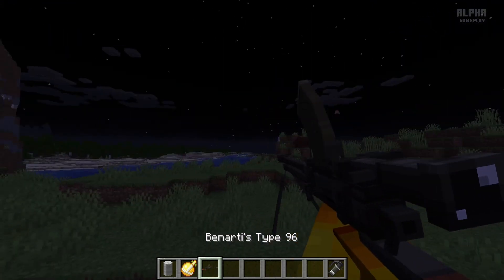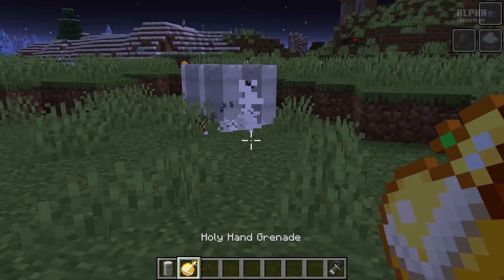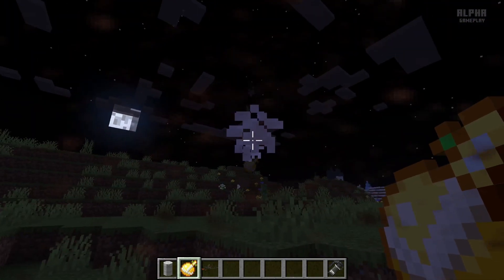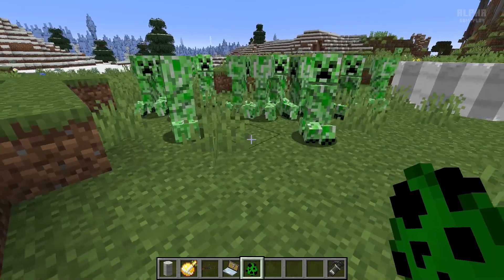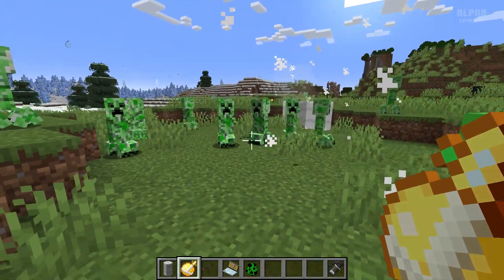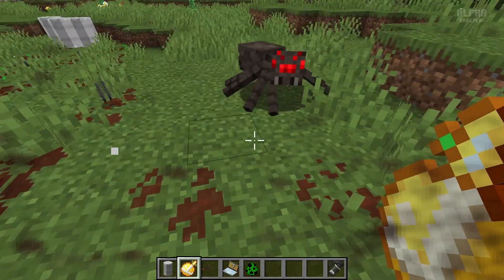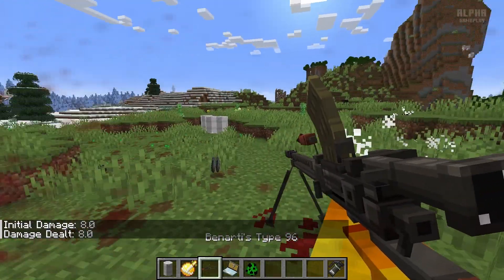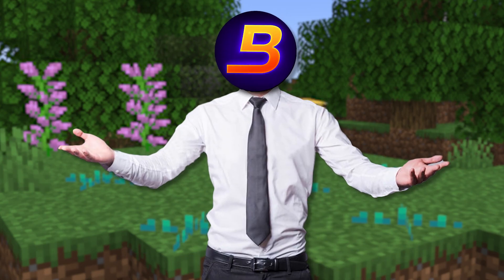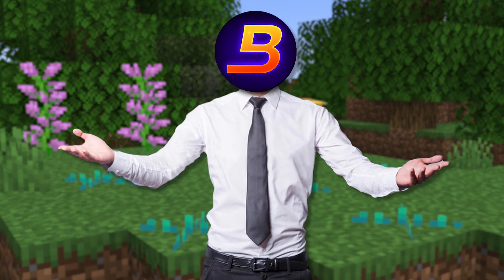Oh, this gun's cool — Type 96. It's got a scope and all. That's an insane effect. Let's hit all these creepers with a hand grenade. So that's the end of the video, guys. Don't forget to like and subscribe. And thank you for 300 subs — we've already got 300, so that's great. Let's keep going. See you in the next video. Peace.